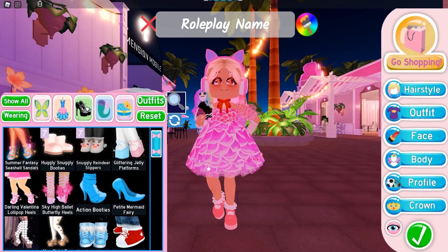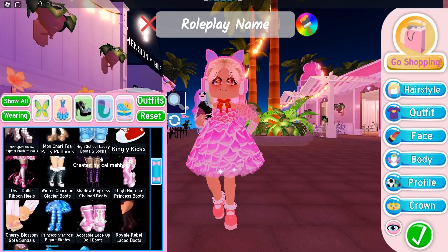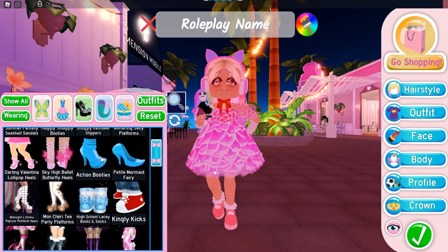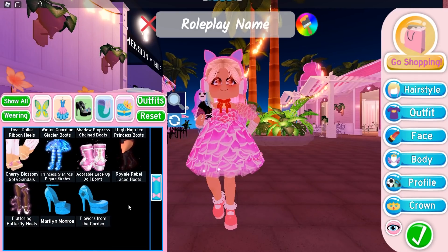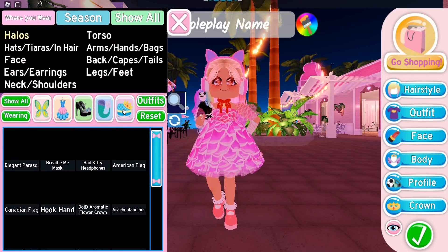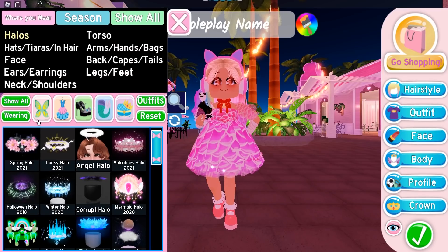Next up in the shoes section, I have a bunch of the new shoes and loads of the new set shoes. I even have some of the old chicken heels — the Action Booties have been reworked, but the rest are still chicken heels and I do still have them. I'm also lucky enough to have played the game early enough to earn two mermaid tails: the Candy Sweet one and the Amethyst Mermaid Tail.